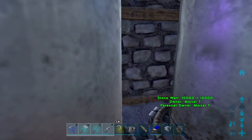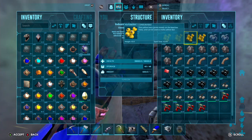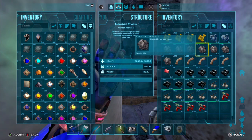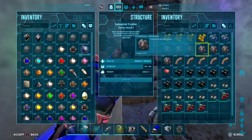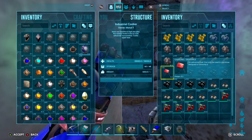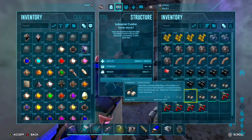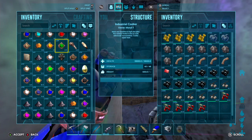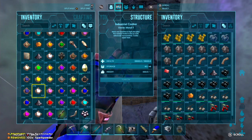Once you've got your industrial cooker or cooking pot, you're going to need a lot of berries — basically all of them apart from mejo berries. Be careful that the cooking pot only has 48 slots of storage. You're going to need the berries, charcoal, spark powder, and gunpowder so you can make every dye possible. For the industrial cooker you need gasoline obviously. As far as I know, mejo berries do not make any kind of color.